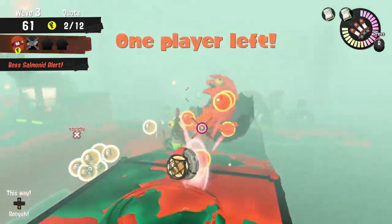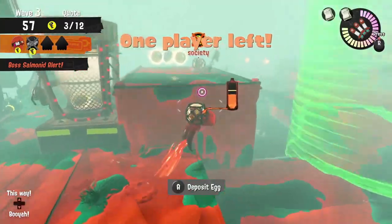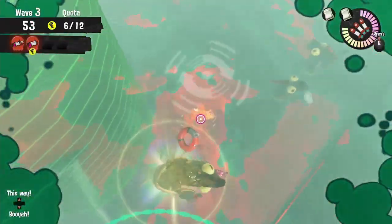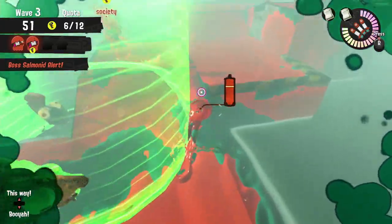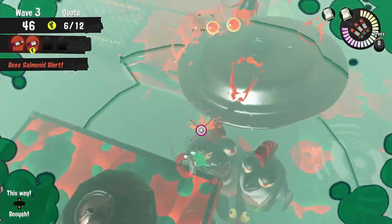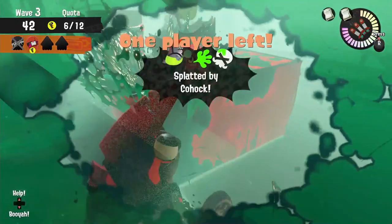If in the last 20 seconds at Spawning Grounds you're not at quota, you have to focus on getting those targets to the basket, or using a special to clear the basket so you can get the eggs in. Just be careful about approaching a shoreline target in the last 20 seconds — sometimes you could be taking desirable lures away from the basket, making it that much harder to reach quota and keep that pay grade.